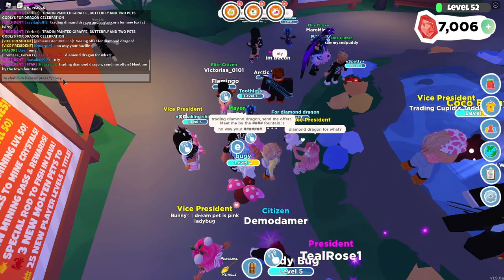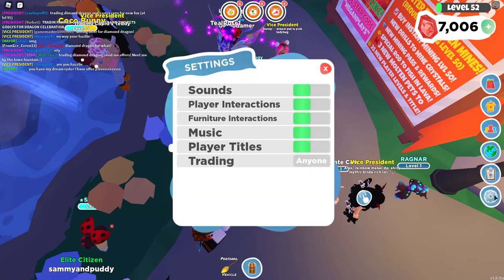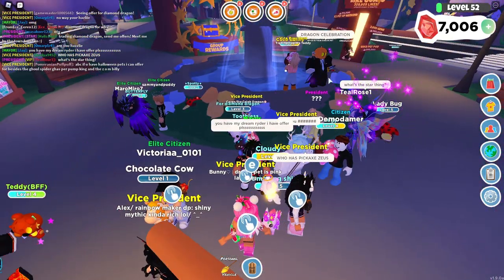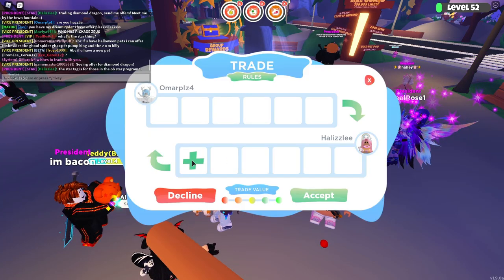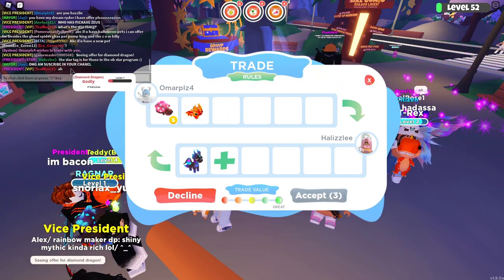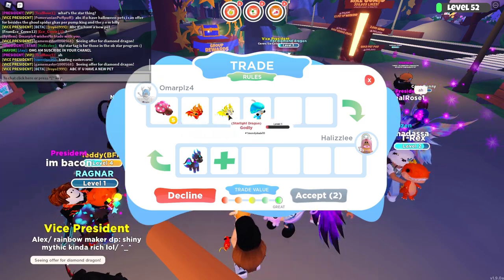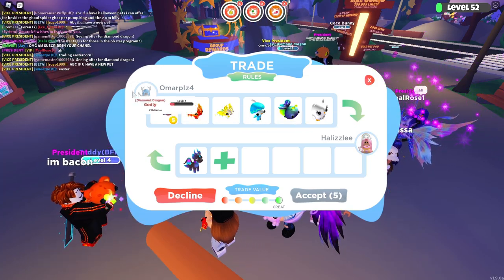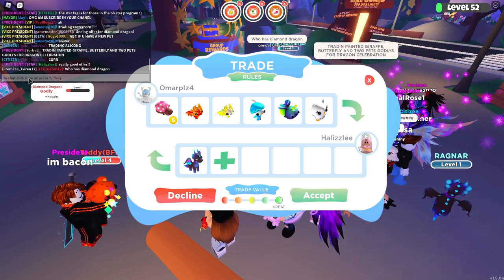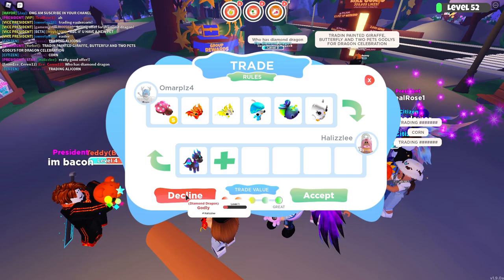Trading Diamond Dragon, send me offers, meet me by the town fountain. Is anybody else going to offer? That person is looking for a Zeus pickaxe, which is pretty cool — I love those. It looks like Omar is willing to offer again. I had to quickly explain what the star tag was — it just means that you are in the Overlook Bay star program. We have a starlight dragon — these are really good, really good offer. This is a great trade value, but I'm going to go ahead and decline this because I have every single one of those pets.